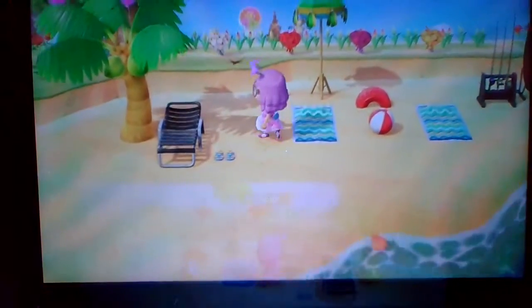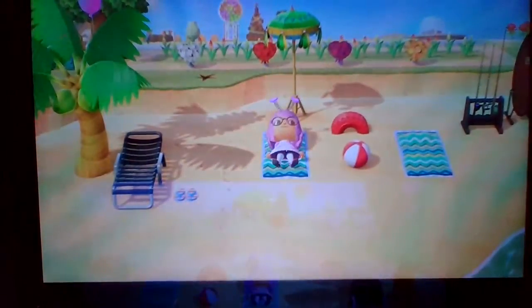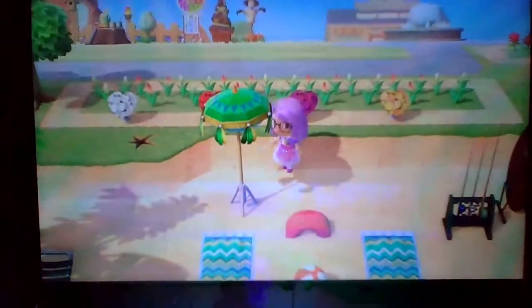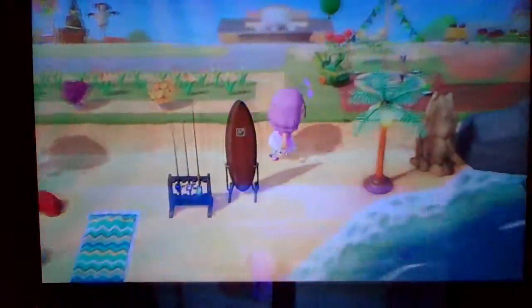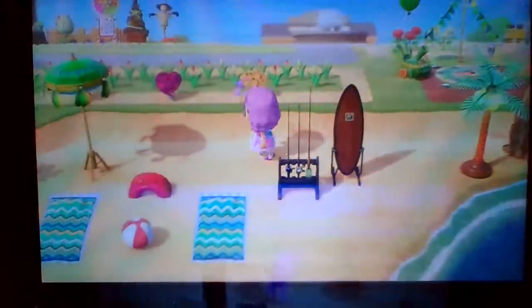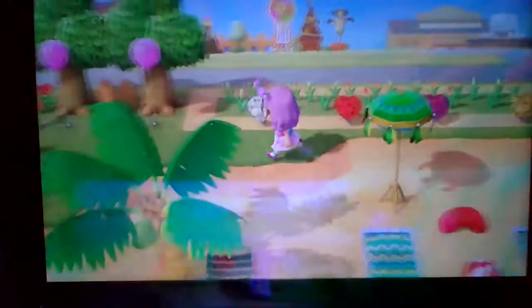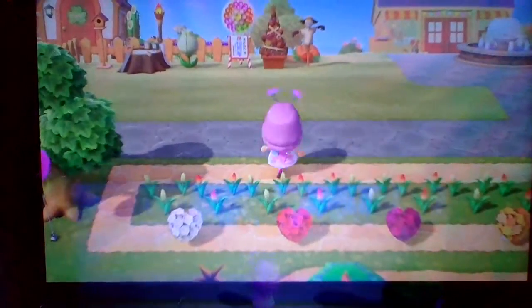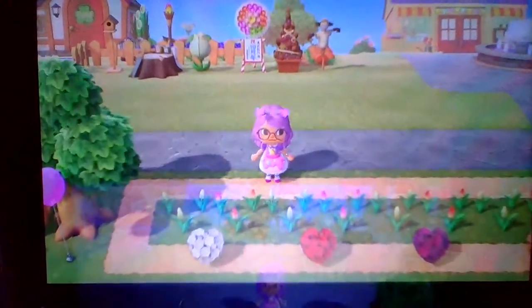Going over to the beach area, we have some flip-flops by a chair — I put like seven flip-flops next to a coconut tree. Then we have these beach towels, and I put an umbrella on top so it's like it's covering you. Then we have a beach ball, a palm tree lantern, a fishing rod, and a surfboard. You'll see a lot of this — I put the paths you can't plant on as a barrier, and then I started planting more flowers so they don't overgrow.